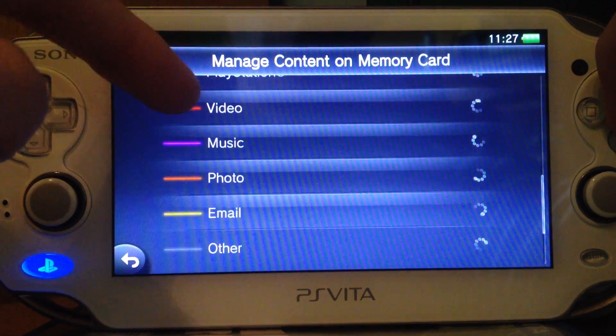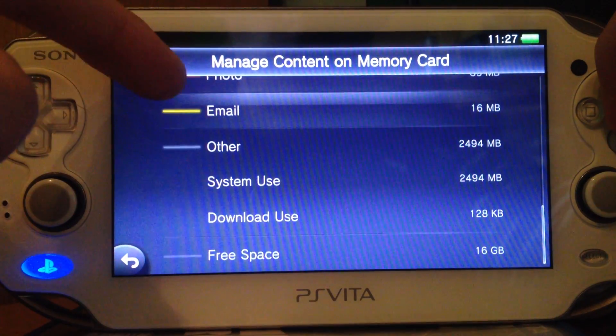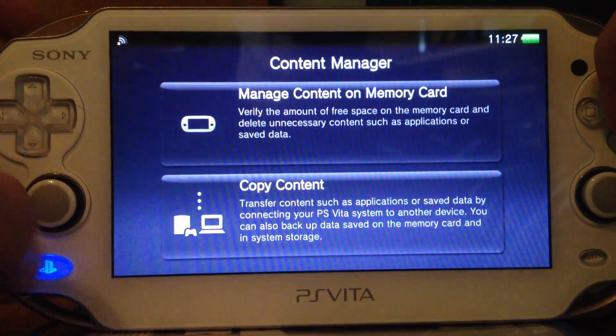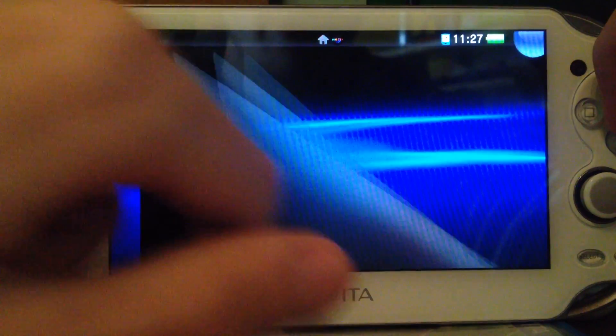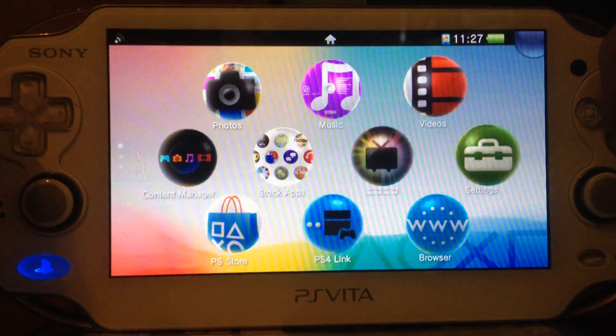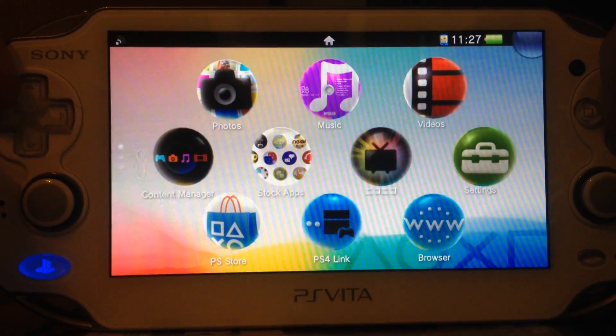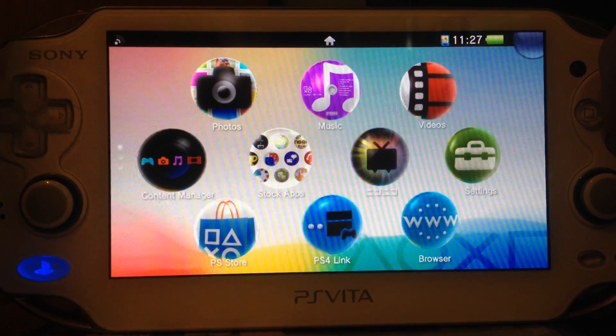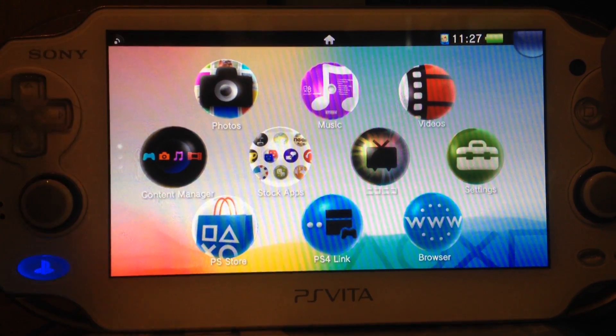And if you click on video, music, photo, email, or others, then the respective app will open — like the photo app or the music app. It would be nice if you could manage everything from the content manager and not have it split into four apps. That's a bit stupid.